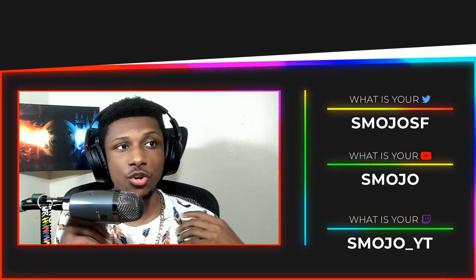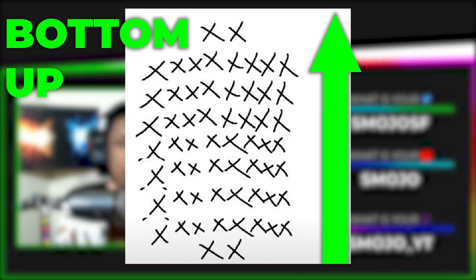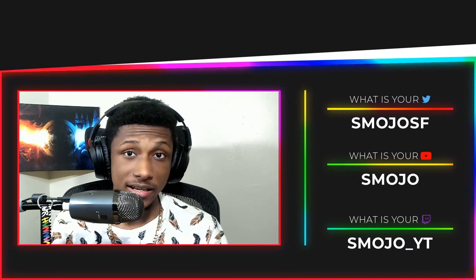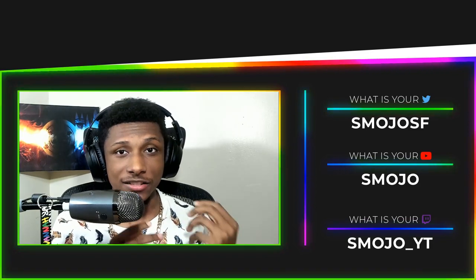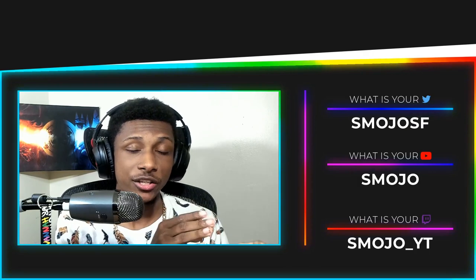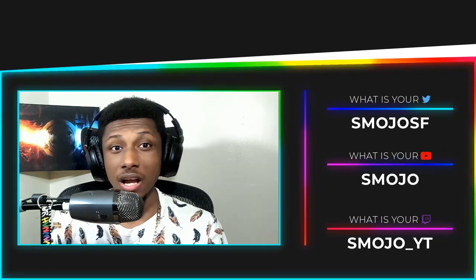Before we actually start putting the plots down, I want to explain how this is going to work. Looking at the graph, we are going to be building the plot from the bottom up. The first two plots you're going to place are those two X's all the way at the bottom — we're not starting in the middle, we're starting at the bottom.